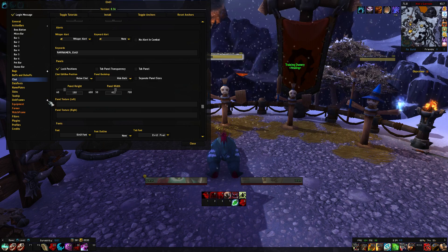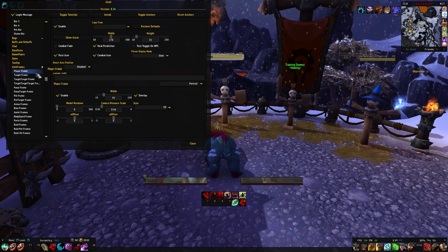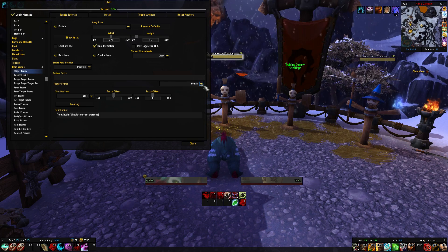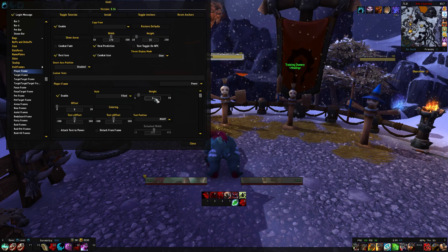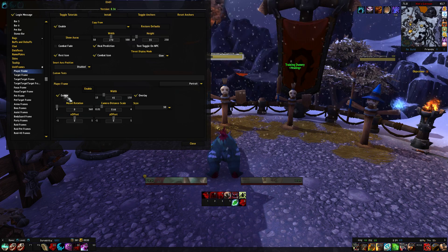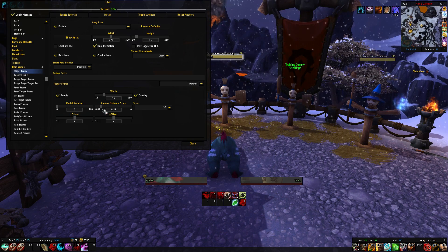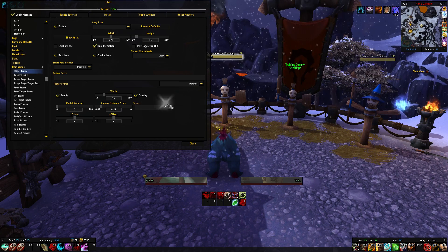For the unit frames I went into the player frame and changed the health to make it a bit narrower — I used 35 here. I also changed the power bar down to six; you could make it smaller still. For the portrait I enabled it and chose overlay, and you can change the camera distance and scale to whatever you prefer. I quite like having a big player frame — it gives a nice colour range.